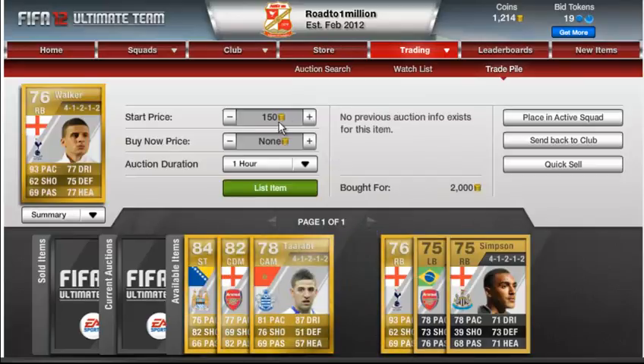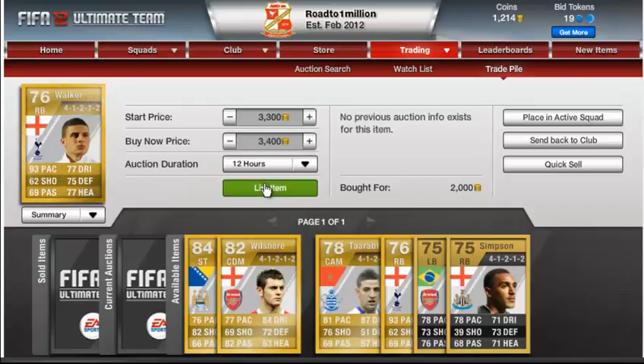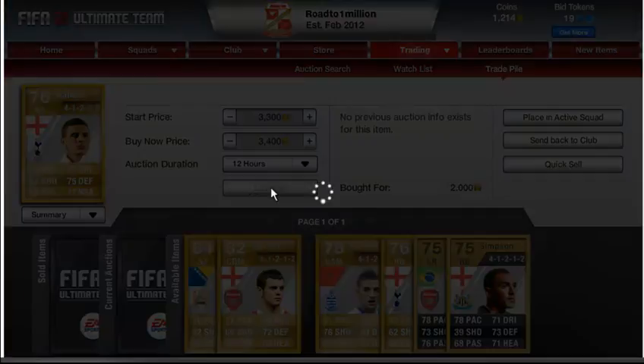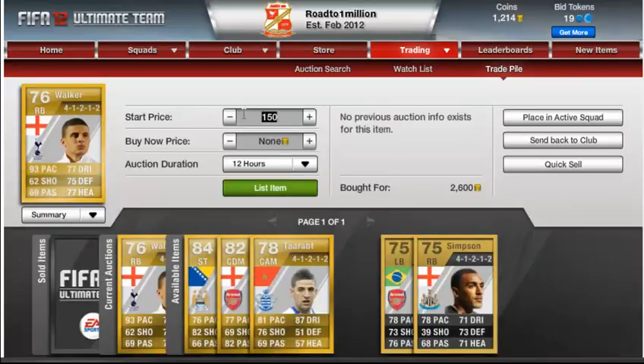Starting with the Walkers, we know how much they go for — about $3,300 and $3,400. We'll put them up for 12 hours overnight since it's nearly midnight. The first one I bought for $2,000 — that was a good buy — and the next one I bought for $2,600.